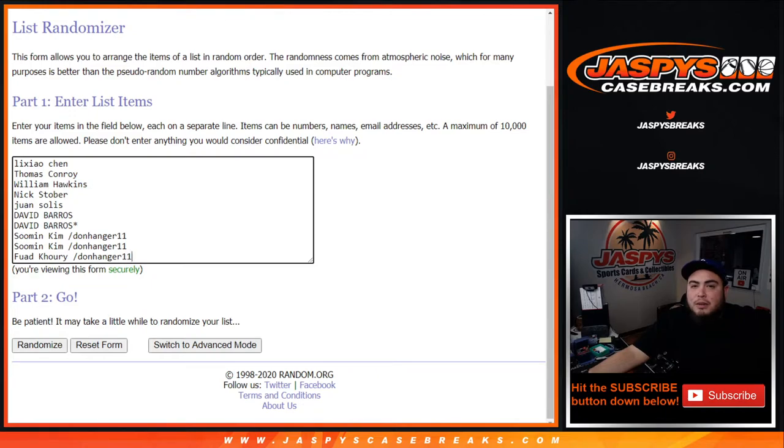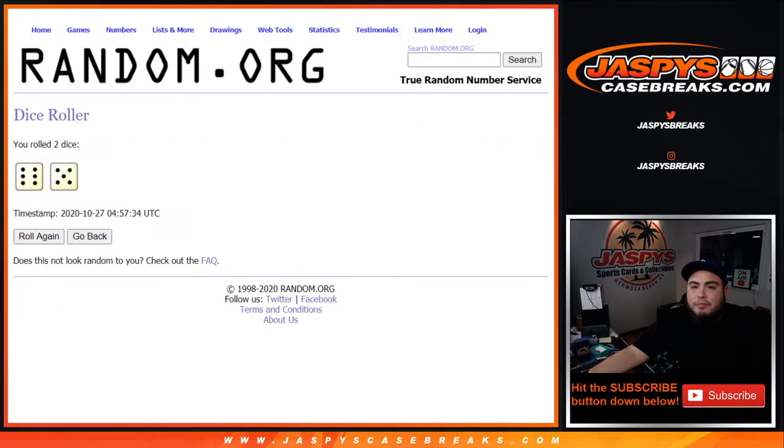There you go — dice roller. Here are the customer names. We rolled a six and a five, eleven times. Names and numbers coming up.